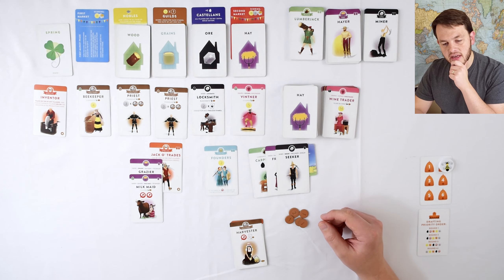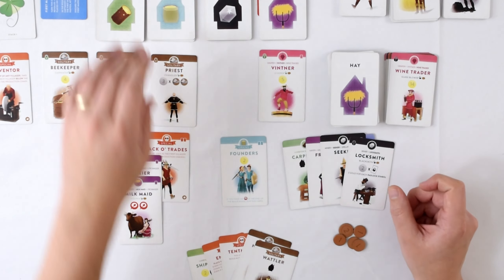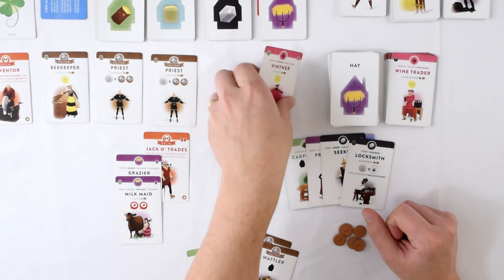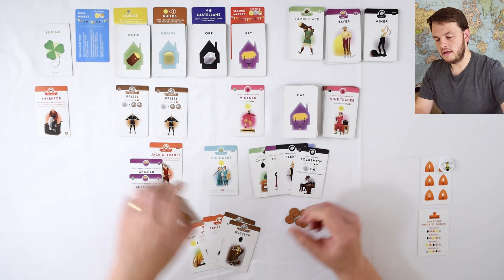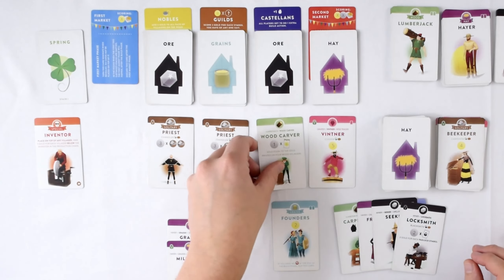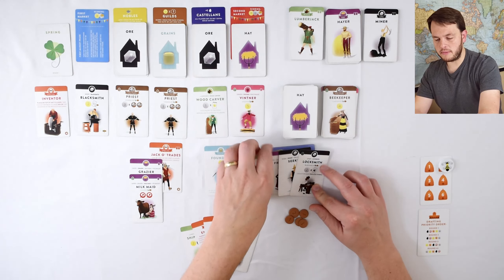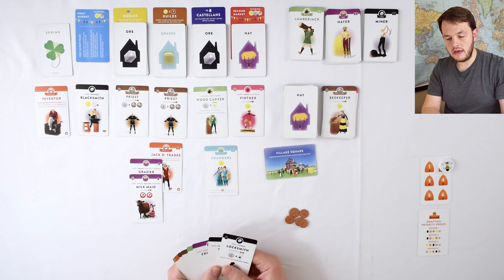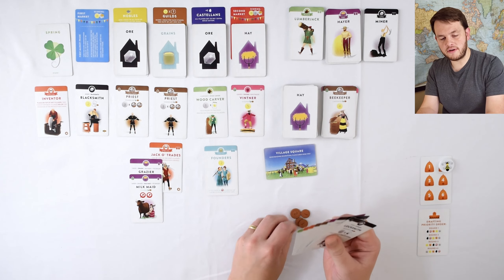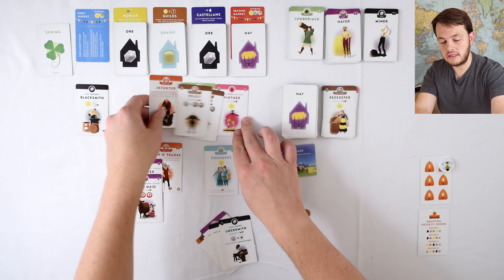There's a lot of stuff out here. I'm going to do the locksmith and just see what happens with that. They're going to throw away the beekeeper, and I'm going to replace two cards. We have a woodcarver and a blacksmith — I was really hoping a blacksmith would come out. So we got all that, I'm picking up my cards into my hand. I once more get to reserve a card for next turn — I'm going to reserve the blacksmith. All the other cards are going to be tossed, and I'm going to replace them from the reserve.